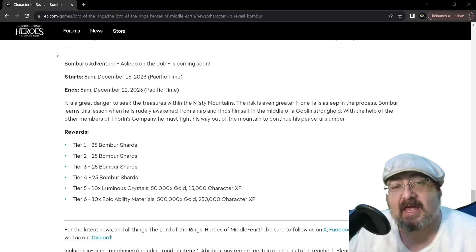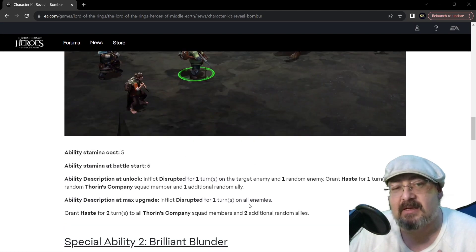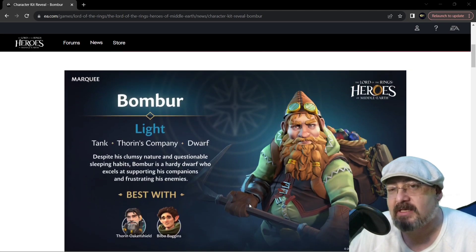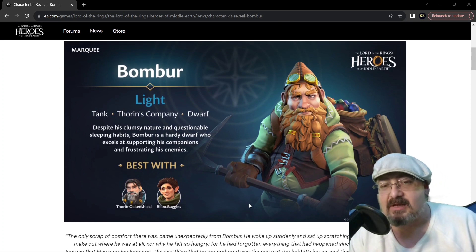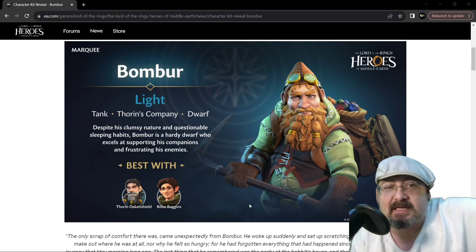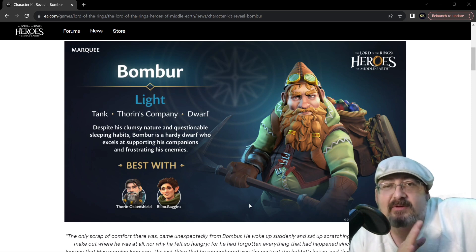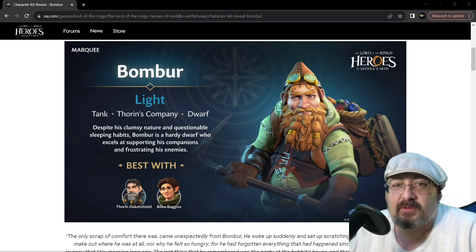Yeah, I think I'm going to do it. I think he's a hell of a character. You guys tell me in the comments below what you think about this kit and this character, and what you think about my idea for that unique raid team — Fili, Kili, Bombur, Legolas, and Gimli. If you're not going to get Thorin this pass, which let's face it most of us aren't, I think that would make a really good team. Until next time, have a great week and weekend. Adventure safe and good luck to you and your fellowship.